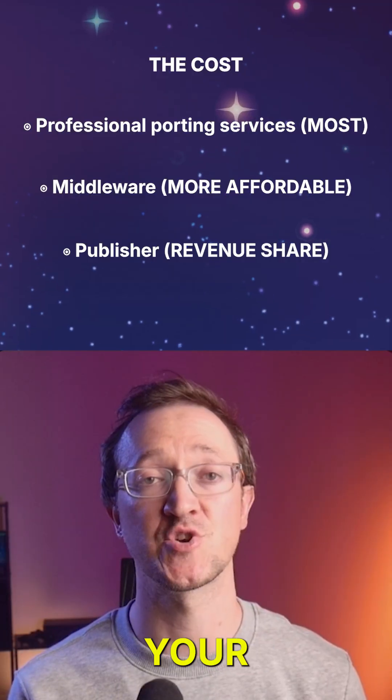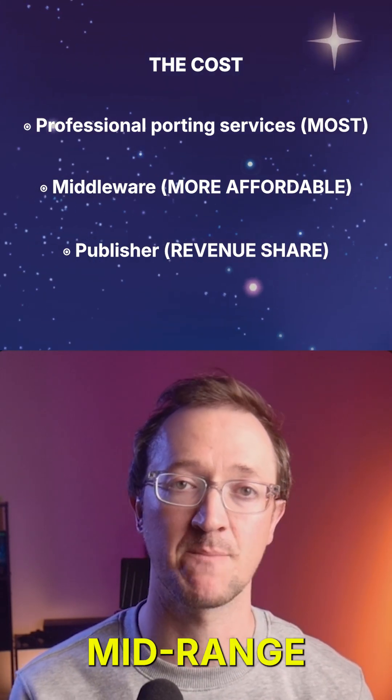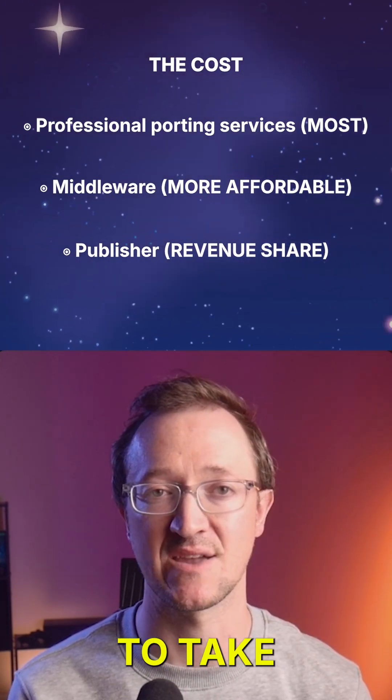So how do you choose? What's your budget? Professional services cost the most. Middleware is mid-range. Publishers fund it, but they're going to take a revenue share.